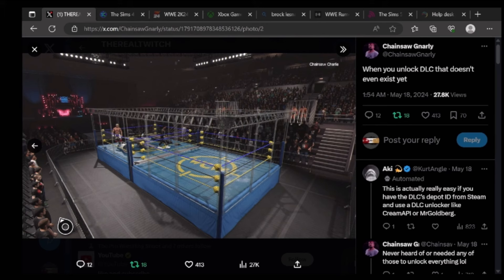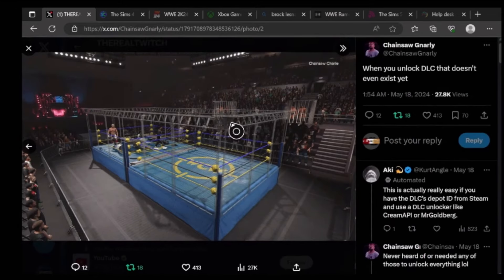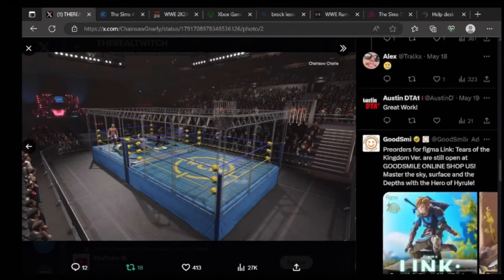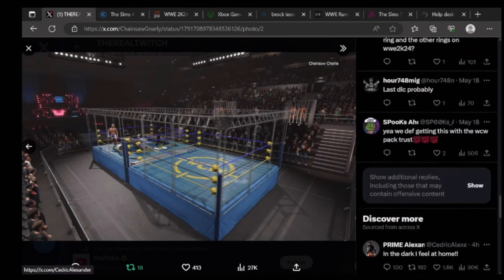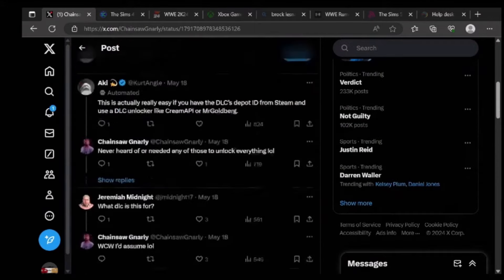This time around with the WCW pack coming in November, they're probably going to add these arenas — the WCW WarGames arena — in a free update, which is a pretty cool addition. I actually like the yellow and blue arena, the WCW logo in the ring. You still have the trash cans, ladders, tables — it works exactly how WarGames works in the game. This arena is dope, this is fire. He said if we get this with the WCW pack, it's up — there's no way we don't get these arenas in there.